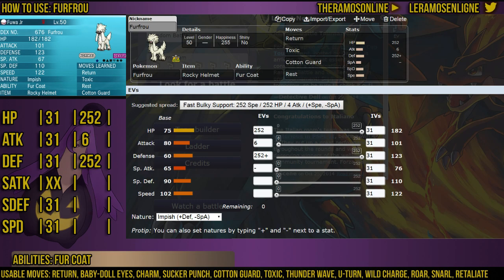You can see at the bottom of the screen other moves you can give FurFro: Baby-Doll Eyes, a priority move that lowers the target's Attack stat; Charm, which lowers Attack by two stages but isn't priority; U-Turn, which can get FurFro out of sticky situations; Thunder Wave, already mentioned; Wild Charge for a bit of coverage or to force out setup sweepers; Snarl to lower the Special Attack of special threats; and Retaliate to get some strong damage when revenge killing.